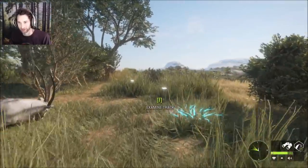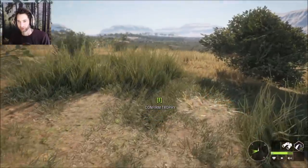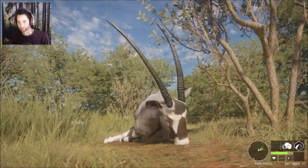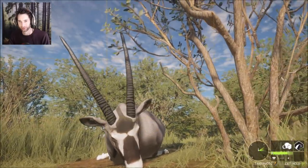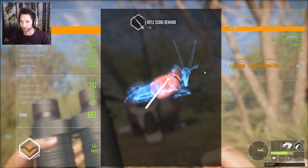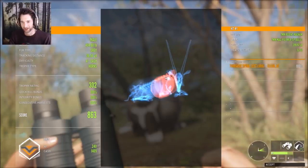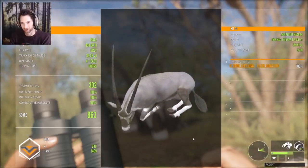We also located a resting zone for these Gemsbok. He went down in a really cool position — very cool. We'll take a picture here. Let's pick him up and he scores 302 gold, total score of 863! We made a perfect double lung spine shot. I was holding for the center of the lung but knew we were zeroed for 320, so I shot a little bit high — that's exactly what we did. We got ourselves a monster gold Gemsbok! He was gray colored — this might be my first gold gray Gemsbok. We got 1409 cash for him.